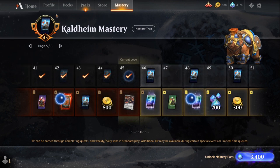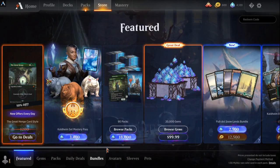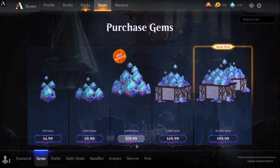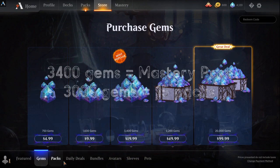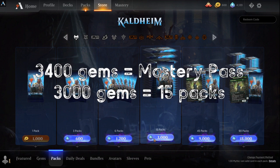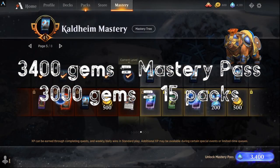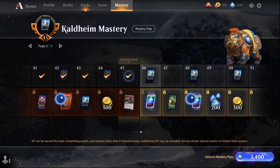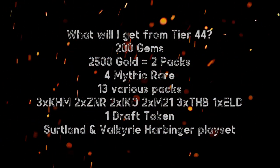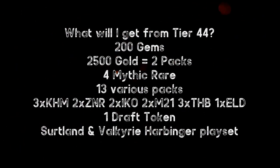At level 44, you'll at least break even spending 3,400 gems on the mastery pass. The reason being: if we go to the store and buy gems, $20 worth of gems will get you 15 packs. From the mastery pass at tier 44, you'll get 200 gems and 2,500 gold, which is approximately two packs, plus four mythic rares.